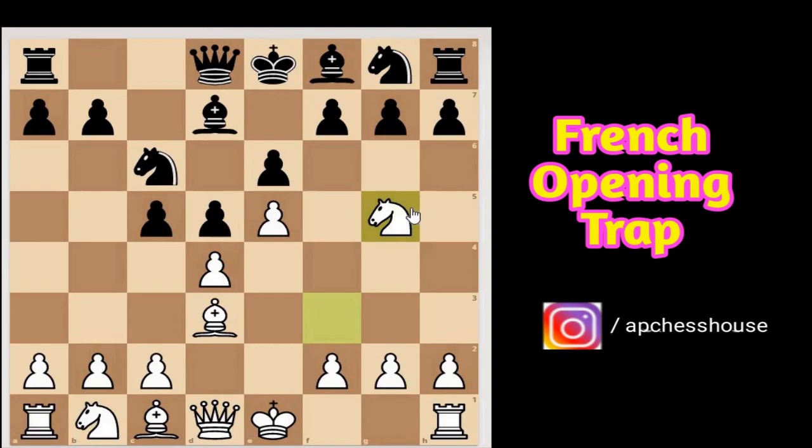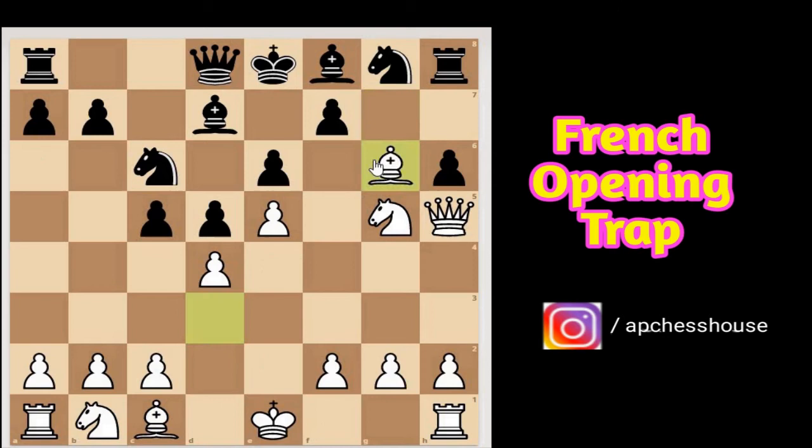Most players wonder what the knight is doing on g5 and will play either f6 or h6 to kick the knight — but this is a blunder. After a move like h6, white plays queen to h5. The rook on h1 can't take the knight because the rook would be lost, and white is also threatening mate on f7.